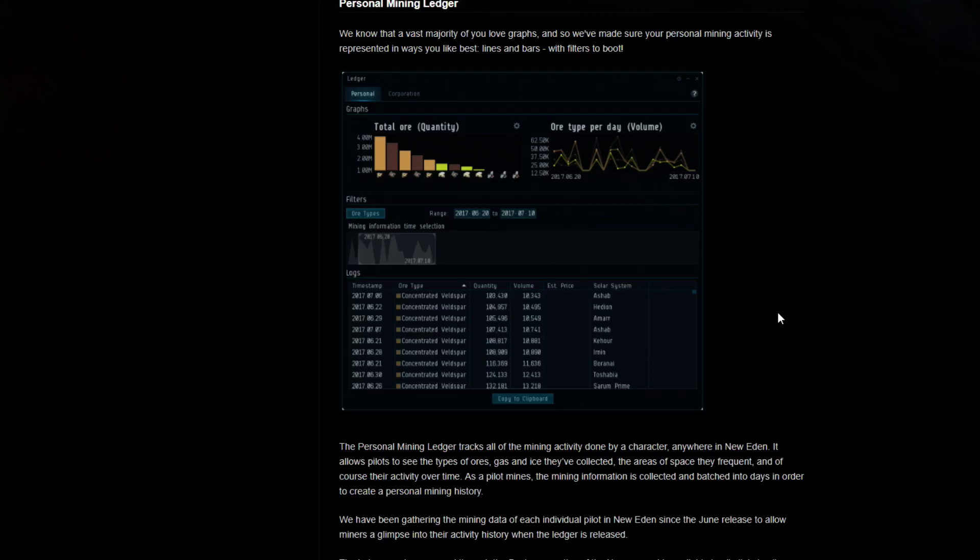It's at the estimated price of course - it's never going to be an exact science when it comes to estimated price - but it should give you a bit of an idea of which ones to go for first. Another advantage I'm seeing is this as a little bit of a hook for newer players that do enjoy the mining activity in EVE Online.